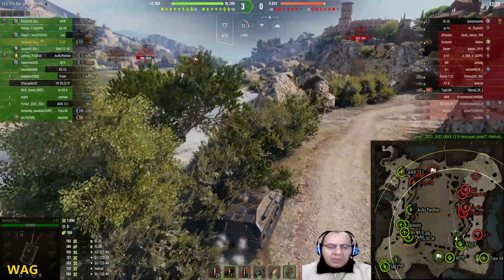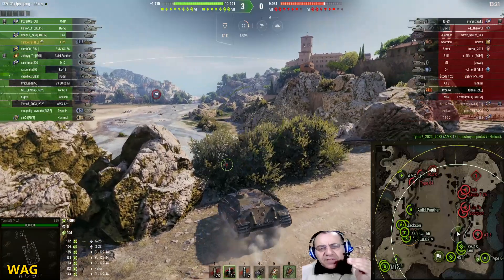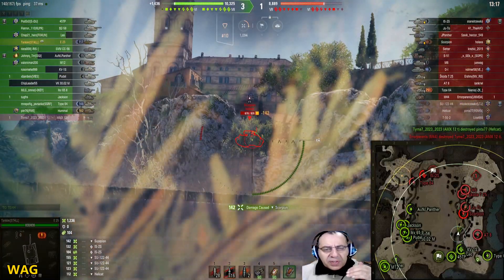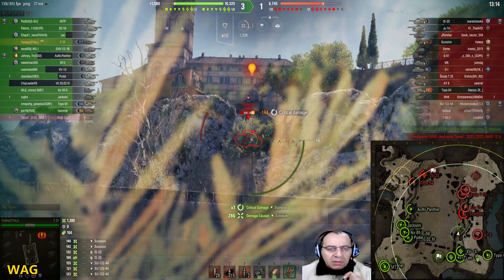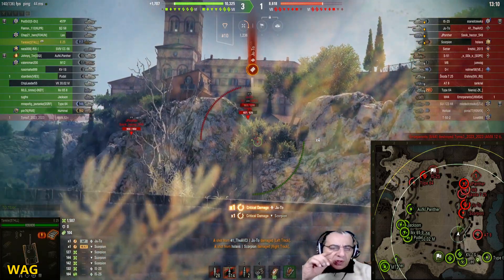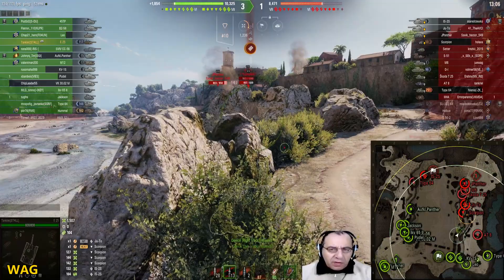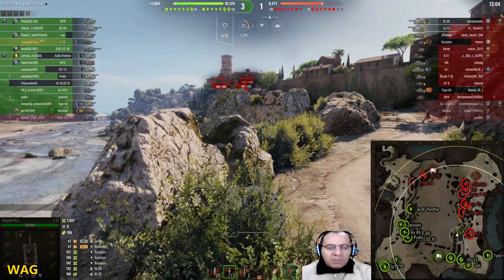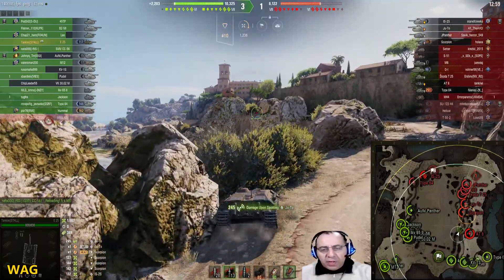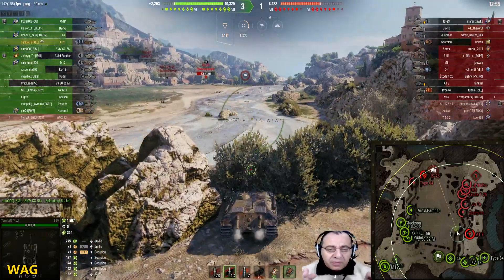Do you guys know this mechanic? Let me show you. What he's doing right here — he has to be at least 15 meters behind the bush in order to receive all the concealment. Now that guy is gonna spot him. Yeah, see? Because even though the Scorpion — that tier 7 American turretless tank destroyer — is behind the bush, our friend was inside the bush. How do you know when you have all the concealment from the bush or not?